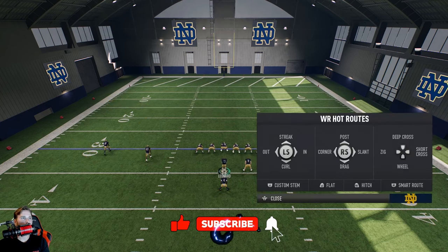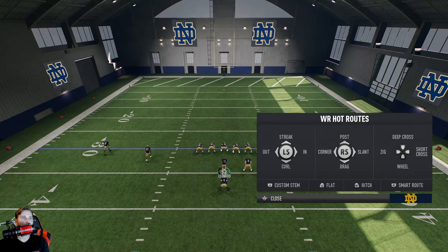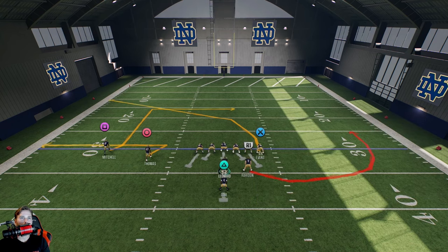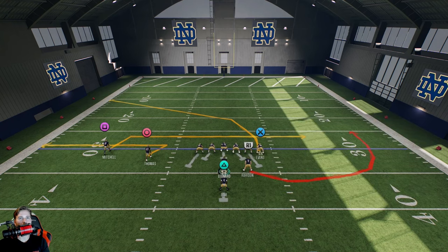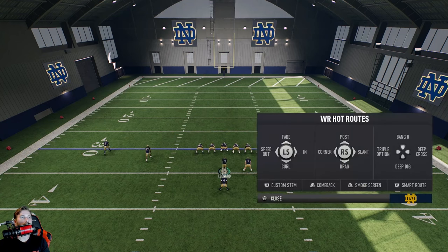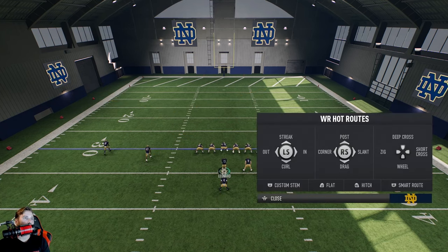For the Circle receiver, he has a flat route that goes right to the flat — different from the other options. He has a wheel route going down the sideline. On the left D-pad, one of my favorites: he has a zig route — a really nice combo with a short drag, especially in the red zone. You can see the short drag with the zig creates a nice pick play. They also have a short cross to match the deep cross, so with Square and Circle you can create a nice high-low crisscross route combination.